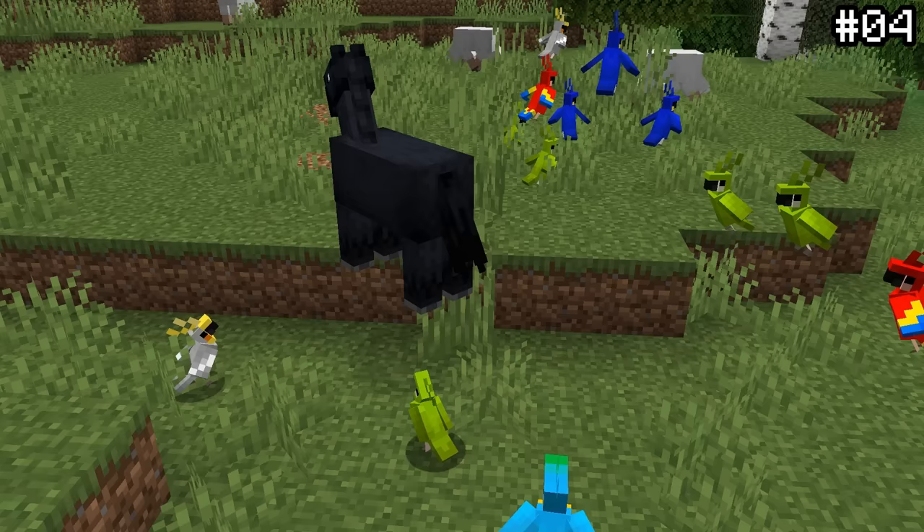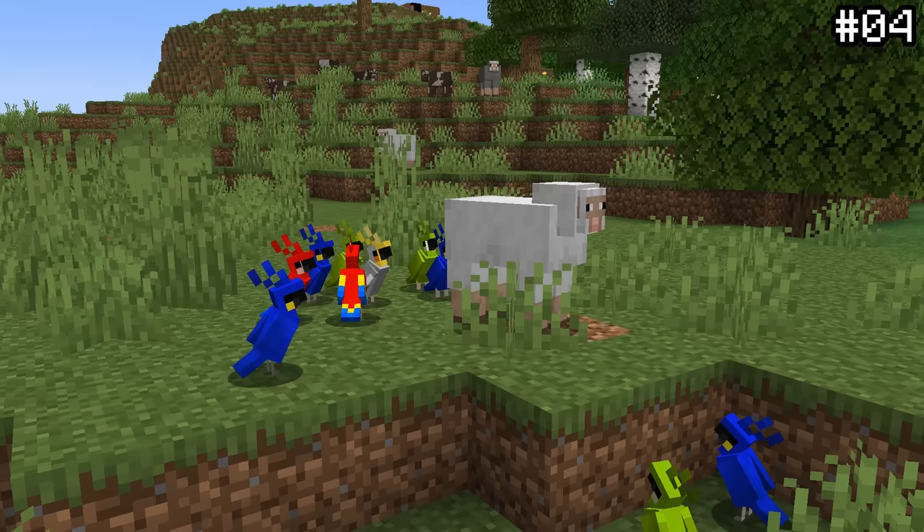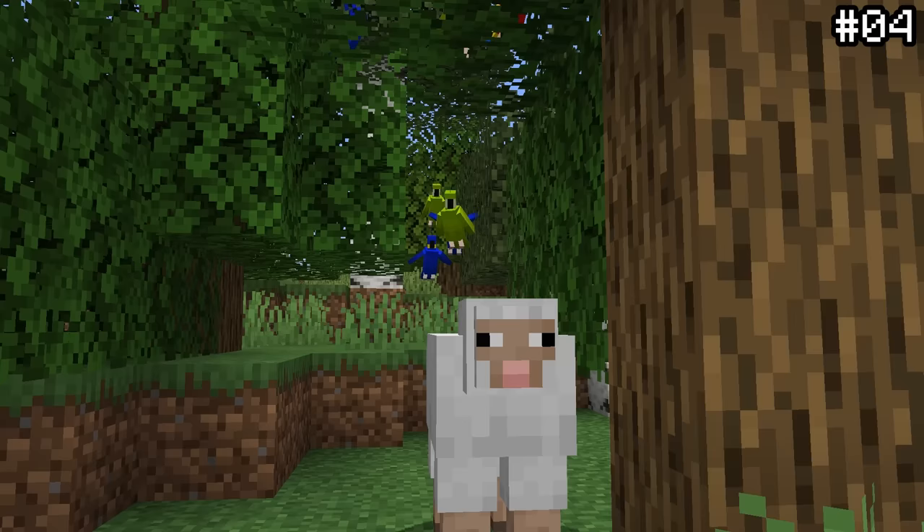Another cool feature about parrots is their weird cult behavior when it comes to other mobs. Untamed parrots are programmed to follow and stalk random mobs in the vicinity, producing some really funny and cute-looking effects. I found this out completely on accident while recording footage for the previous clip — the more you know.